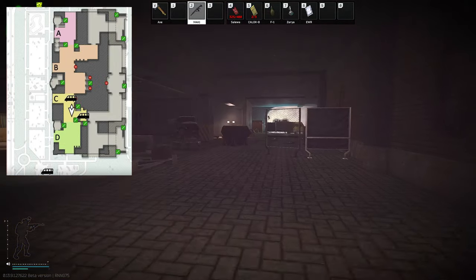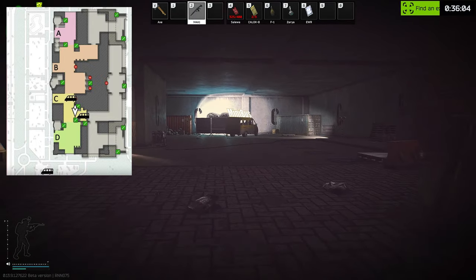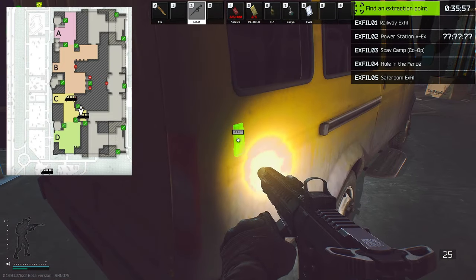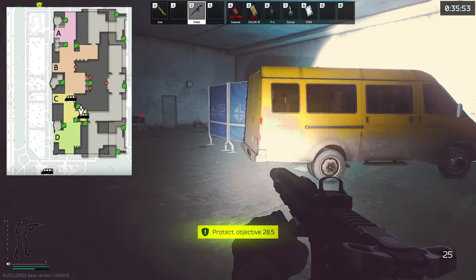We need to run towards the extract — the underground extract, the safe room exfil. So that's the extract. This is the second minibus. As you can see, we have planted it.